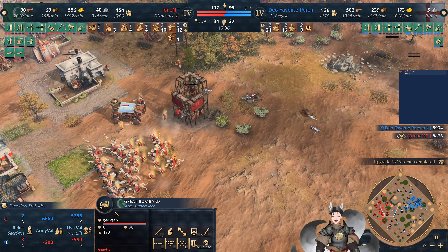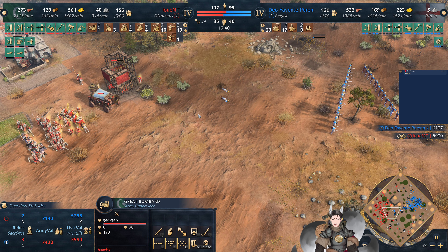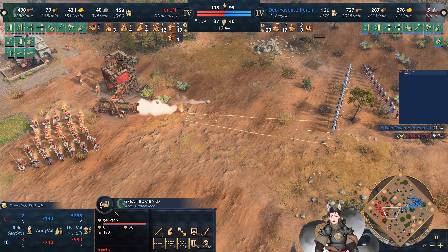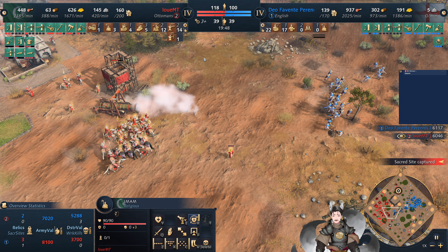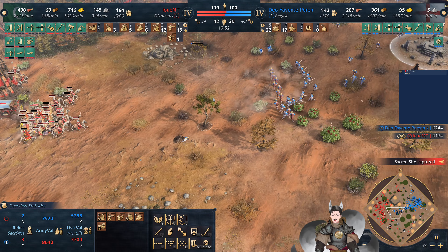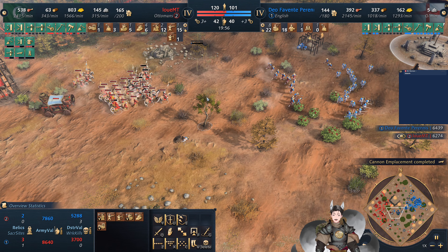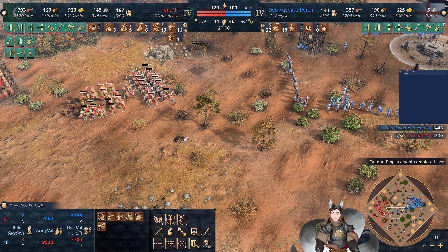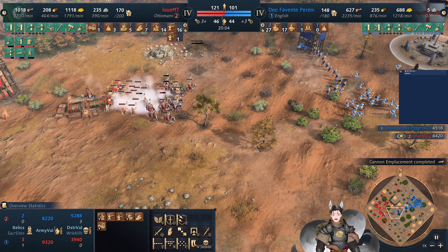He has a handful of crossbows. English tend to go for a large number of Man-at-Arms. He does have enclosure technology as well. They will get overrun here — they're trying to fall back. The Berkshire Castle reaches all the way over here. The outpost will go down no problem. More handcannoneers, more Man-at-Arms being pulled out by the English.